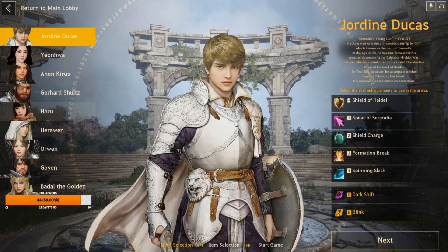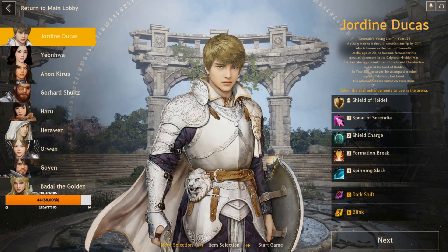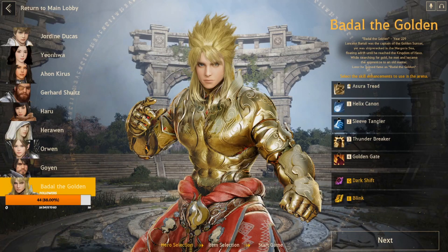Coming in at number five is Badal the Golden. I went back and forth on this quite a bit. I like his kit a lot, I really do, but the thing that gets me is his four. While it's a great ability, it only buffs one of his abilities. If you want Badal to be better and more even, you adjust his damage numbers a little — they're lacking just a touch — and you also adjust the four.